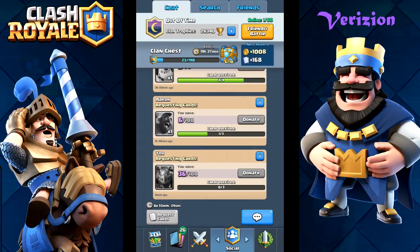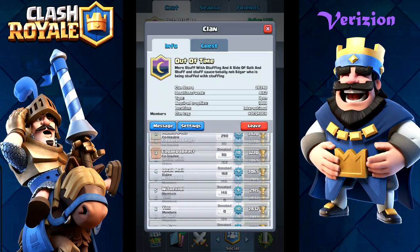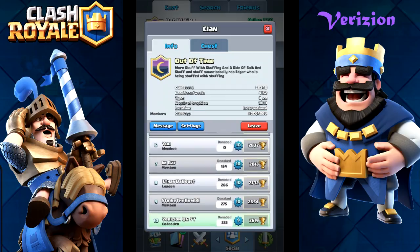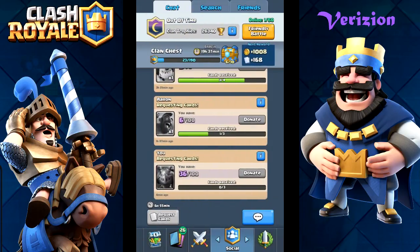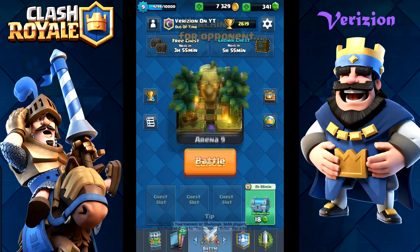So yeah, currently the clan chest is doing its thing. If you want to join my clan, it's called Out of Time. If you want to join, let me know in the comments down below and I'll get you a spot because we are currently full. We have Anus, Edgar and all the other guys. I used to be the leader - I gave it to Ethan because I wasn't able to be leader of a clan just yet, and now I'm back. So let's do this - Arena 9, let's see how we do.